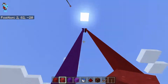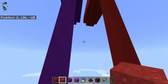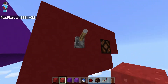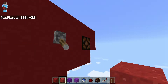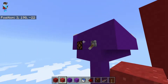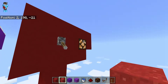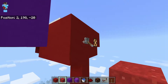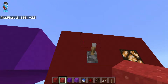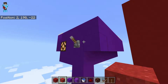Once you get to the top, you get to see this redstone setup. If you're on the red team, you flick this lever, or if you're on the purple team, you flick that lever. After a delay, the light turns on showing that you won, but the other team can turn off your lever before the light turns on because there's a delay.